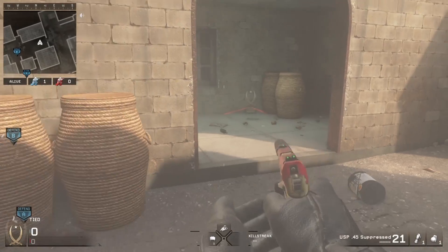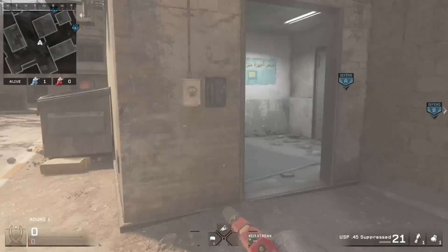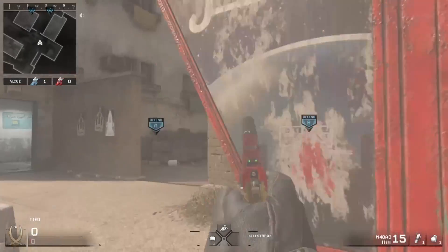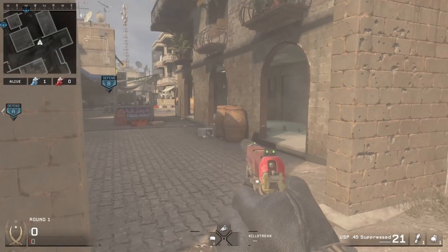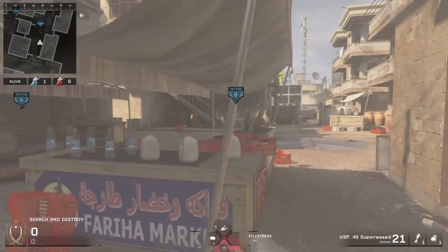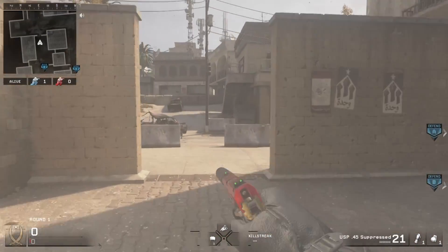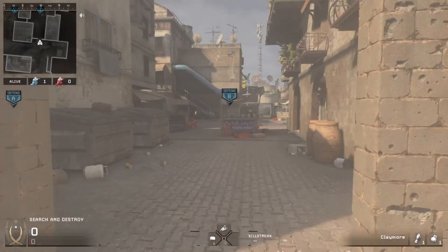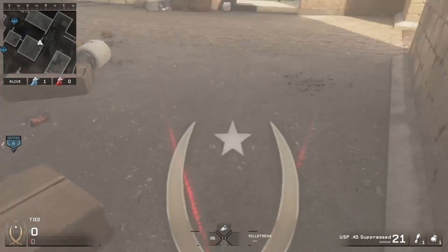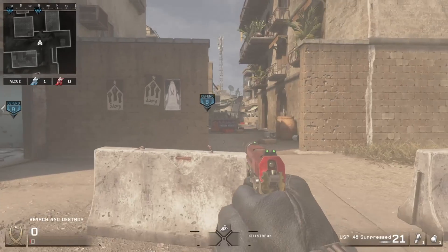This right here is a really great spot. Pretty much when people are pushing into B, they're always coming through this area right here, either from the gas station or from this little building right here. They always rush into B either through here or right there, which I'll get to in just a second. It's really unlikely that they flank from the back, so they're almost always going to be coming through here if they're rushing into B.